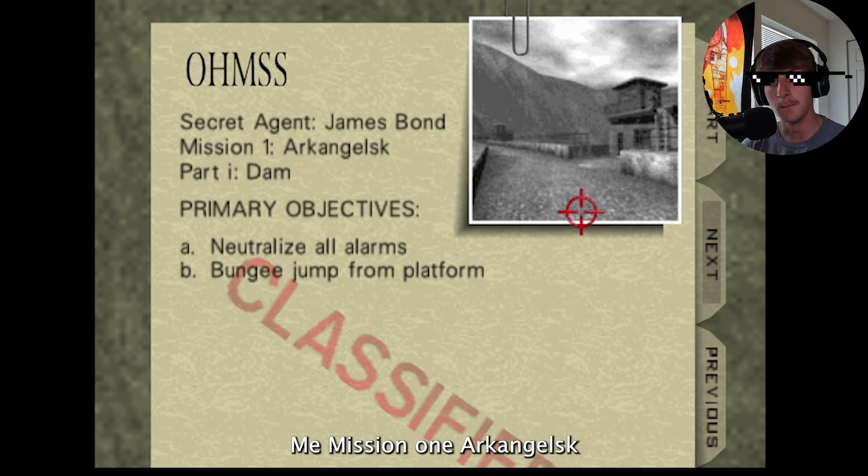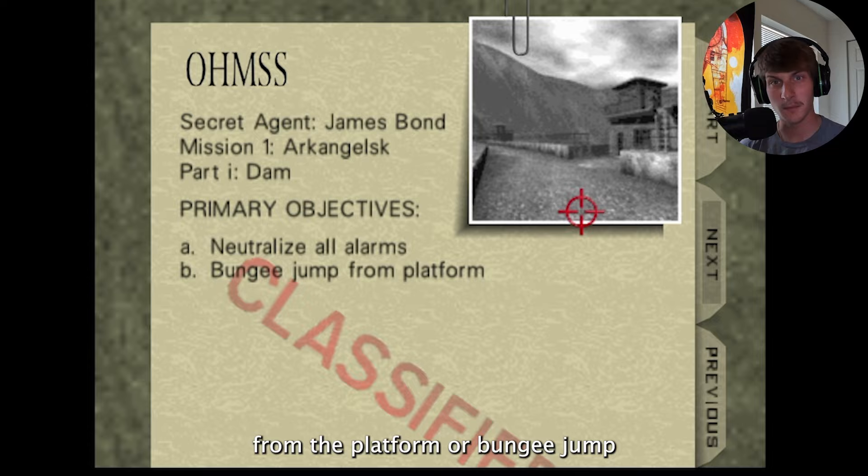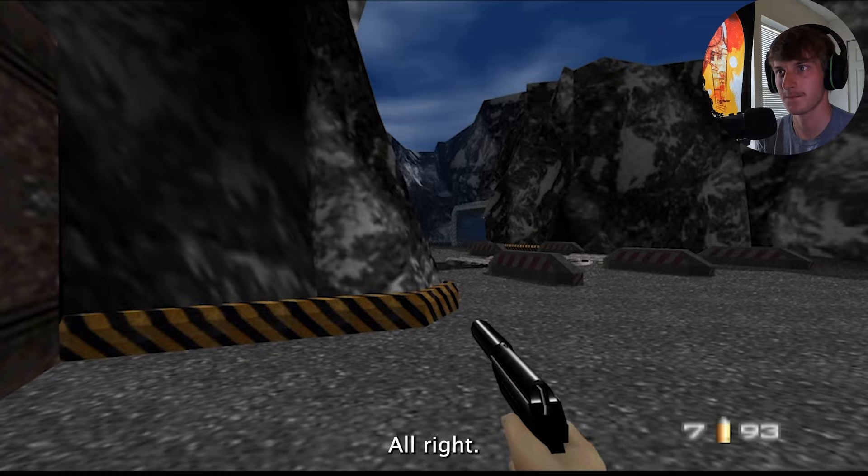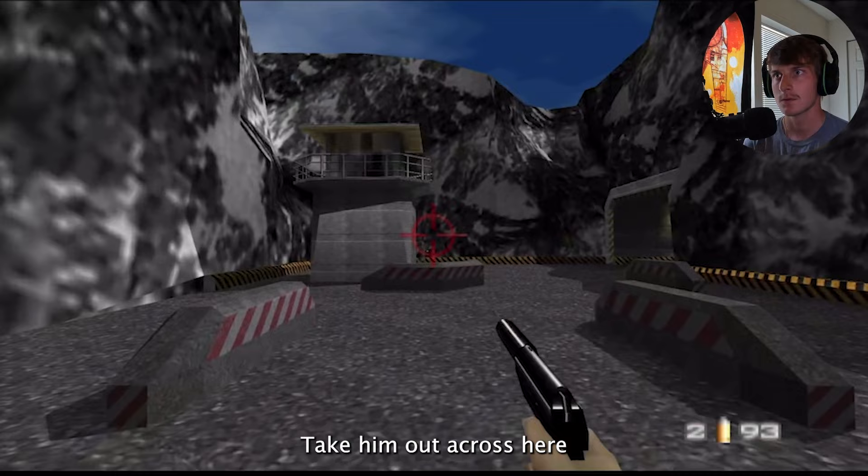Alright, James Bond - Mission One: Dam. Primary objectives: neutralize all alarms, bungee jump from the platform. Oh, bungee jumping - that's me! The silenced pistol. Alright, let's go!